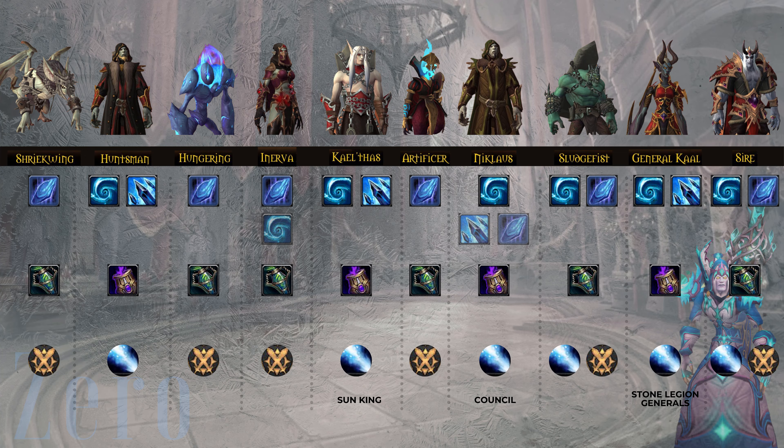For Artificer, again it's the standard Slick Ice, Phantom Fire, Dauntless Duelist. If your raid group consistently has people accidentally stepping in the traps, then Ice Bite is probably going to come out ahead for you if they're near the boss.